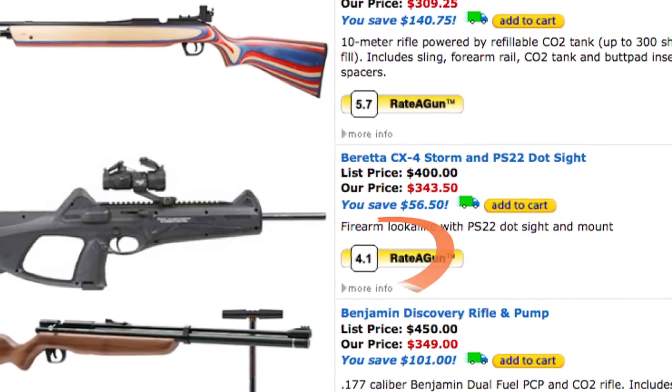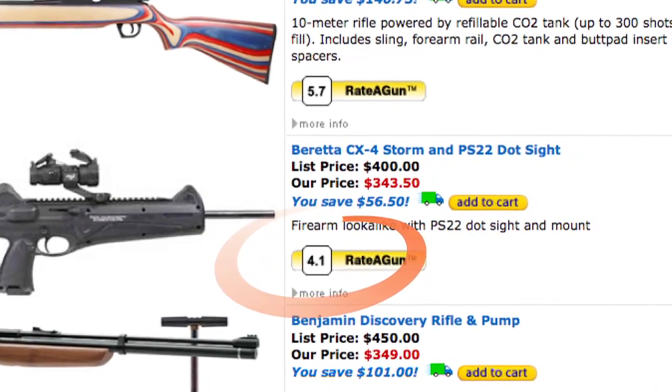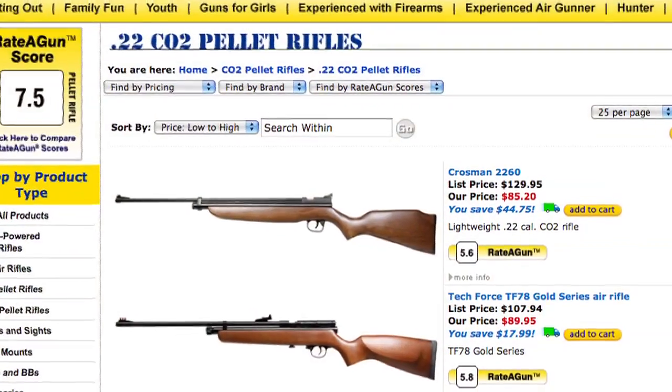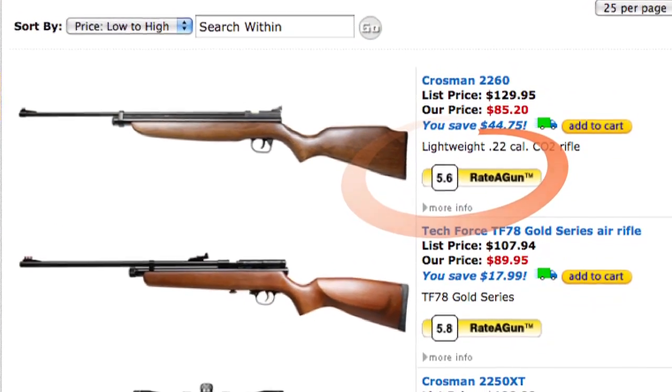A Raider Gun Score of 5.0 or less identifies an excellent starter gun that allows almost any beginner to shoot well. These are the easiest guns to shoot; almost any beginner will be able to enjoy shooting them. Most people will be happy with Raider Gun Scores between 5.1 and 7.0. Guns like this are easy to shoot accurately for a wide range of shooters.